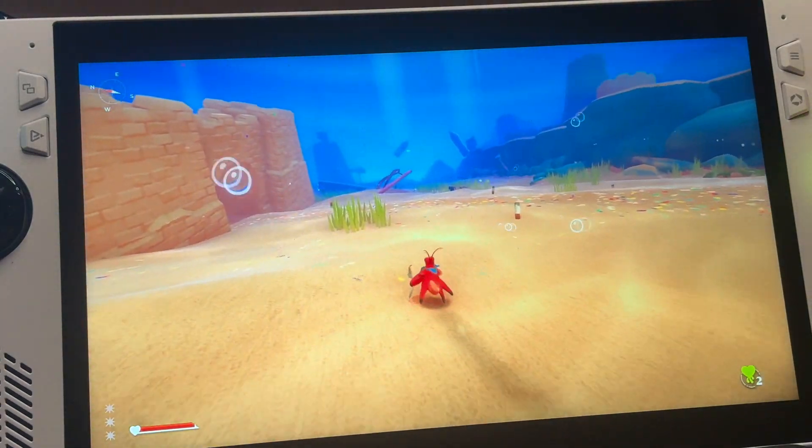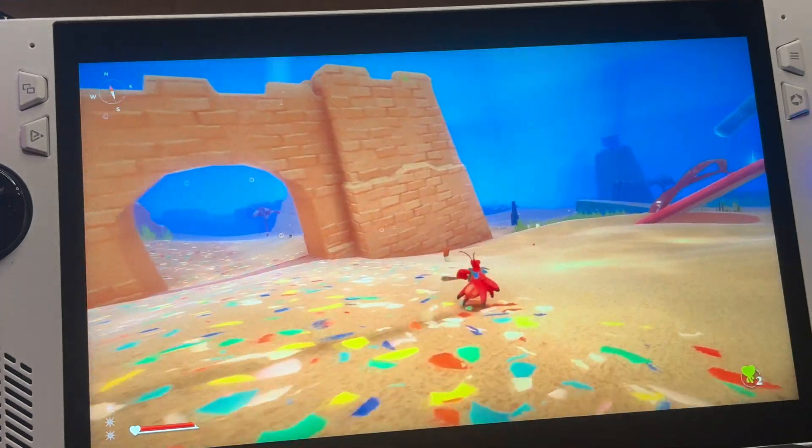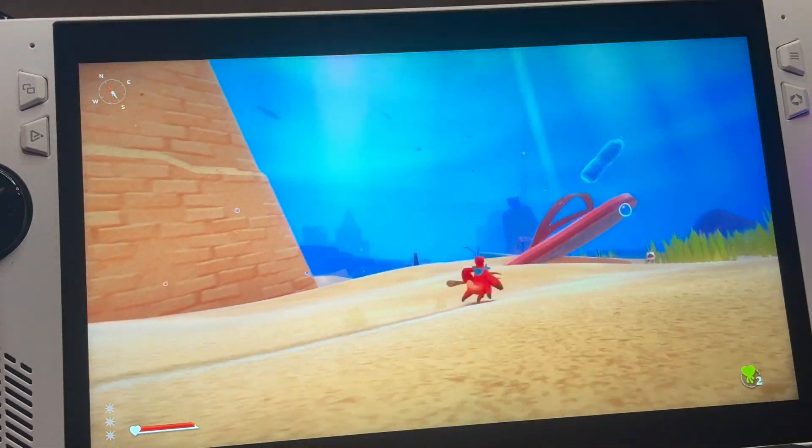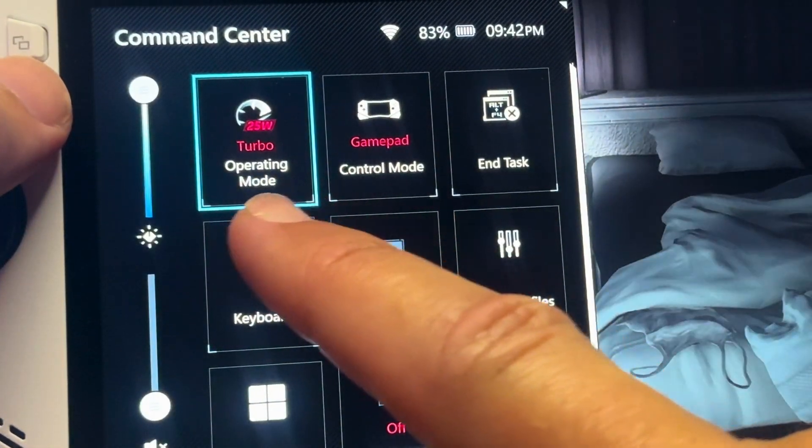The fans have not kicked in at all — that is incredible. They are so much quieter than on the previous BIOS 337 in manual profile. Next, let's test out 25 watt turbo mode on battery, first on the old BIOS 337 in Resident Evil 3.